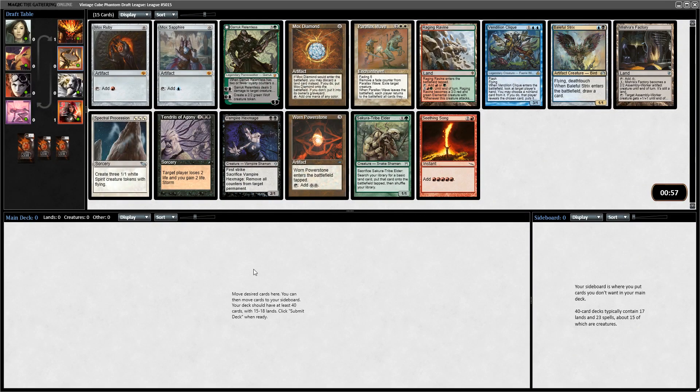Welcome to a Vintage Cube draft. Thanks to coronavirus, Wizards has thrown up Vintage Cube as a way to keep people occupied, and this is a very exciting booster pack. Choice of two Moxes - both of them are really good. I think I will go with Mox Sapphire, just because blue tends to be better in cube, but the person on my left is going to be very happy getting passed a Mox.